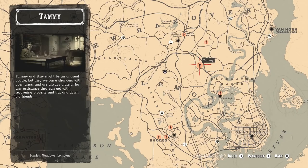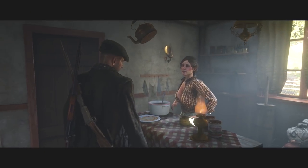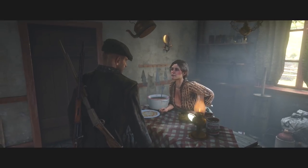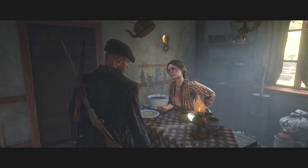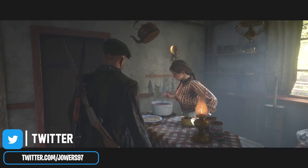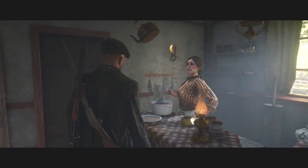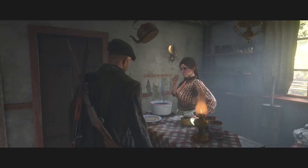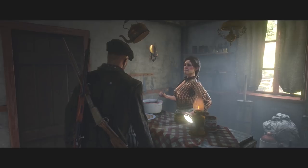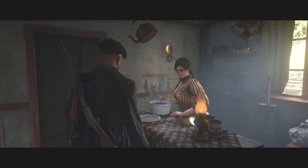From there, head all the way up to the Aberdeen Pig Farmers, which is another Stranger Mission. They give out a similar amount of gold, money, and XP as Black Bell. Those two are the best Stranger Missions for earning money, XP, and gold in this area. The only other competitor is Sadie Adler, but your time is better spent elsewhere — the Aberdeen Pig Farmers are very close to Black Bell and give the same rewards.